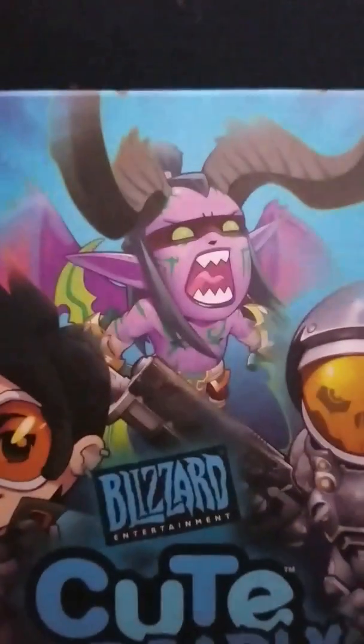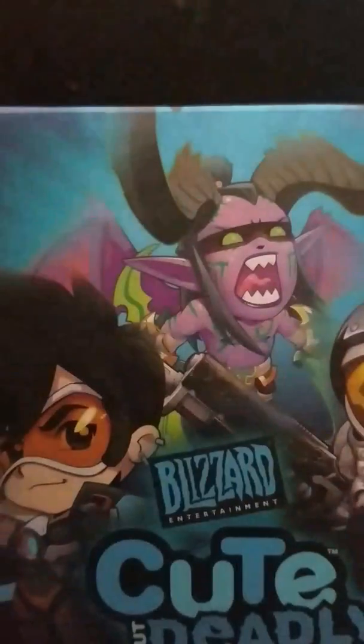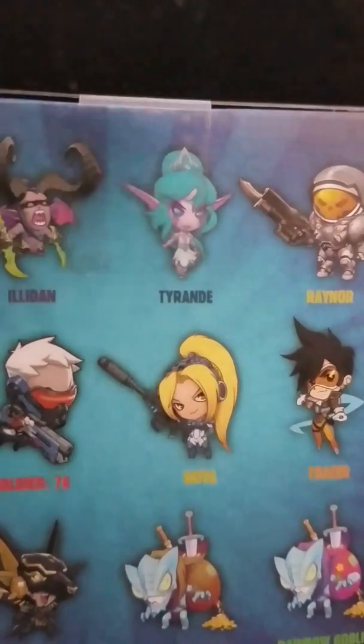This is what the box looks like — it's really cool. You can see Tracer on the front. There's some cool print on the side. I really like that. So now here are their figures.